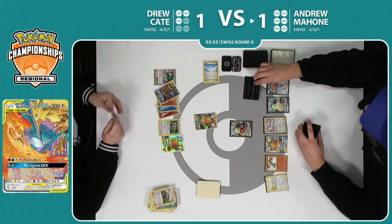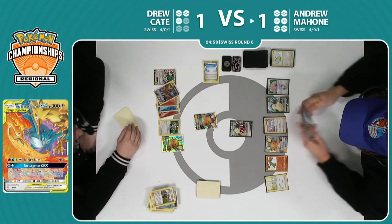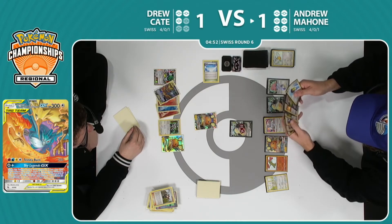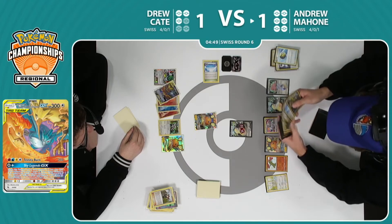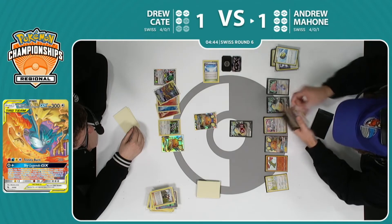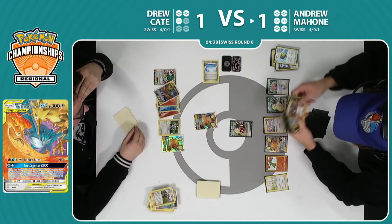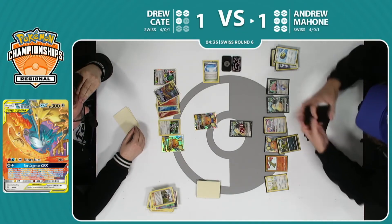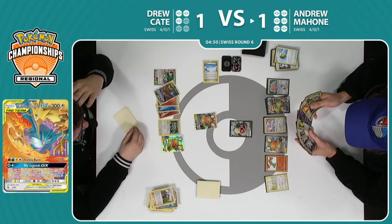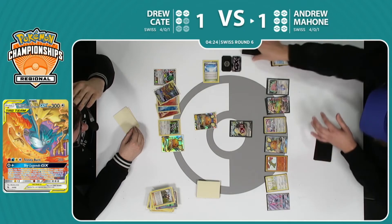I think it's going to be a little bit better for us. Ultra Ball off the top for Andrew. Andrew does really need to start doing something at this point if he wants to come out with a win. He is getting close on time. Looks like he is eyeing up Guzma here, so maybe Drew went a little too early. Yeah, just making sure he has the Guzma — there's a Snorlax VMAX. Andrew definitely moving quickly, just trying to execute his plan. Looks like he knows what he wants to do and now is the turn to go for it.